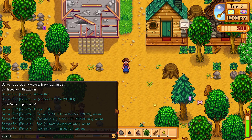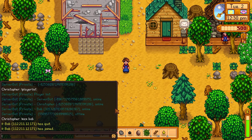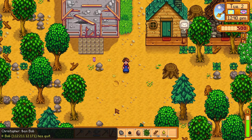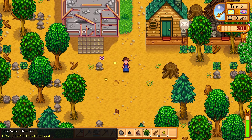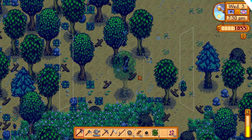While in game, you can type the following to kick a player: exclamation kick, space, and then their farmer name. If you would like to ban a player, you can type: exclamation ban, space, and then the farmer name. And finally, if you would like to unban all players, you can type exclamation unban all, which will remove the bans for all players.